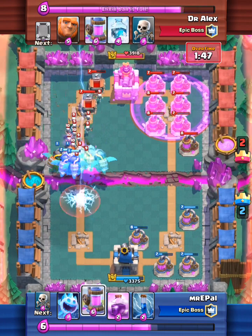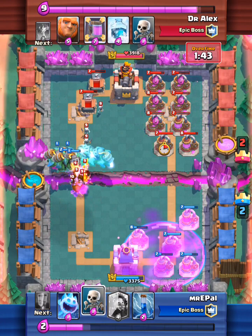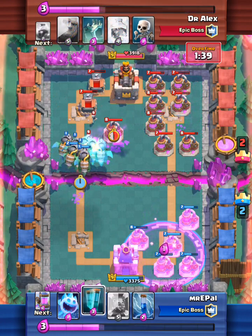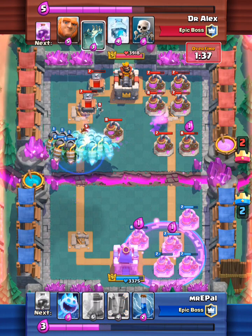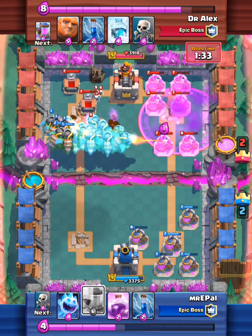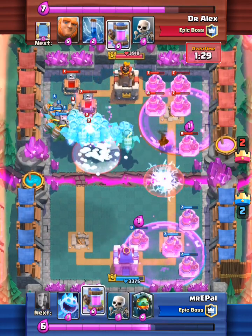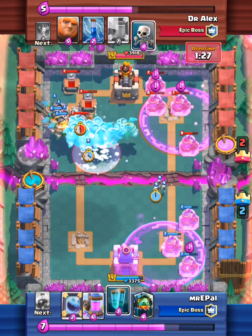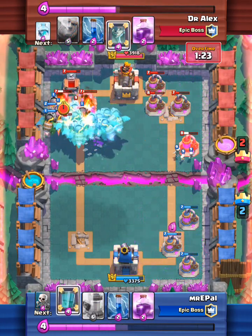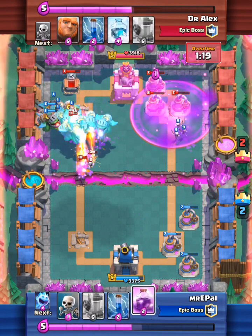I put pumps because I'm worried I won't have enough elixir. I rage, more inferno dragons. I put skeletons to cycle, clone plus mirrored clone, and we have a lot — a lot — of inferno dragons. Dr. Alex is helping me out so I can get some more clones up there. We clone it one more time.